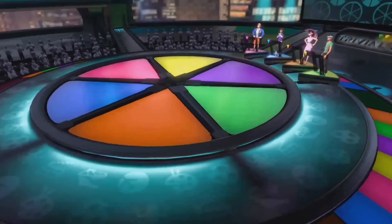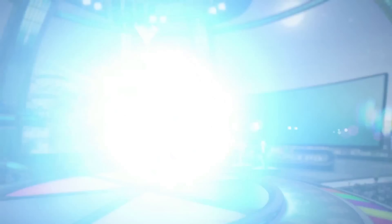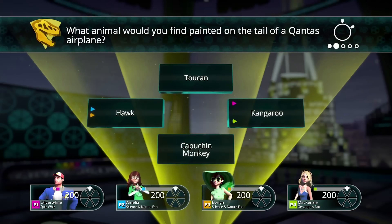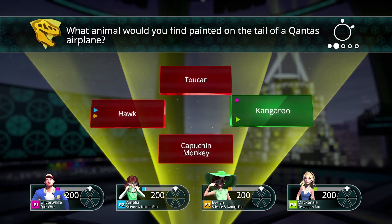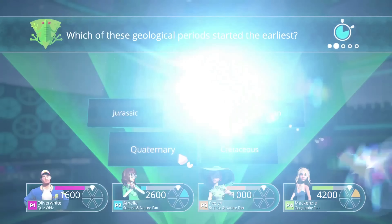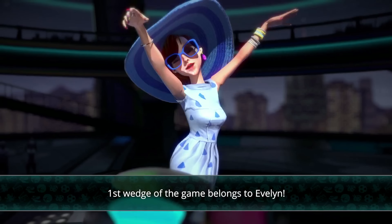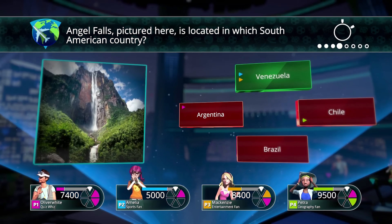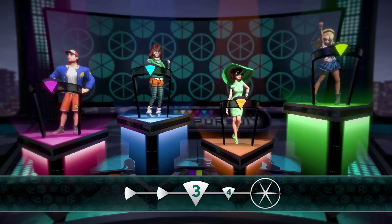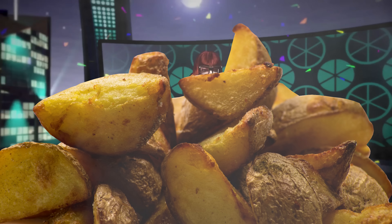If you're haunted by the memory of hopeless hours spent trying to earn that yellow wedge, then don't worry — the classic knowledge-based board game has been given a glamorous makeover and turned into a fast-paced TV quiz with a couple of clever tweaks to make it even more inclusive. There are adapted difficulty levels to help players of all ages get in on the action, and special rounds where there are no wrong answers, just some that are more right than others. With local and online multiplayer available for up to four players, Trivial Pursuit Live is the perfect way to match wits with your friends and family. And this way, the only wedges you'll ever have to worry about are the ones that come out the oven.